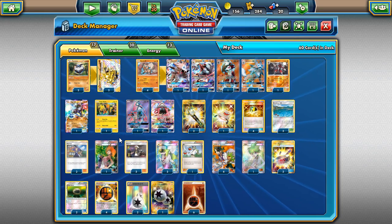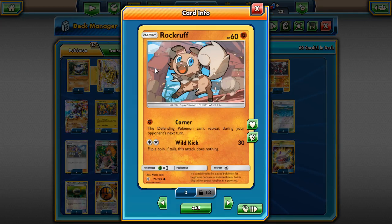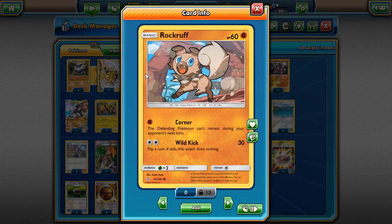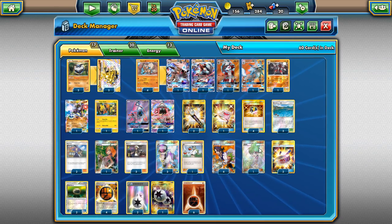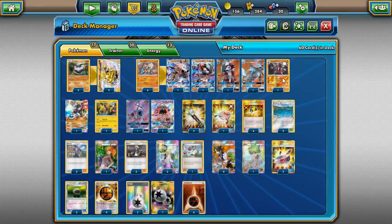That's the combo — Wally into Dangerous Claws. Rockruff only has 60 HP, and there will be situations where you attach an energy, pass, then your opponent plays DCE and Guzma to knock out your Rockruff. That's why Wally is here — so you can immediately evolve into a Lycanroc and not lose your Rockruff early. Lycanroc needs two energy to attack, so with Wally you skip that vulnerability. Also, Wally got reprinted in Generations so it is NOT rotating.